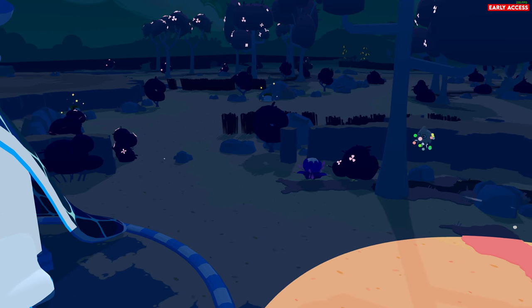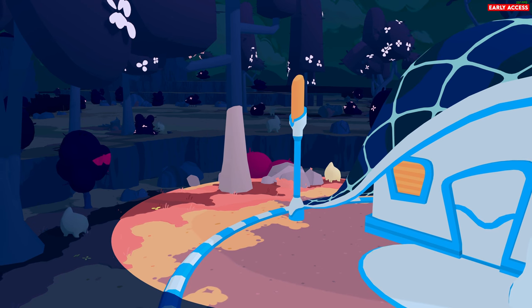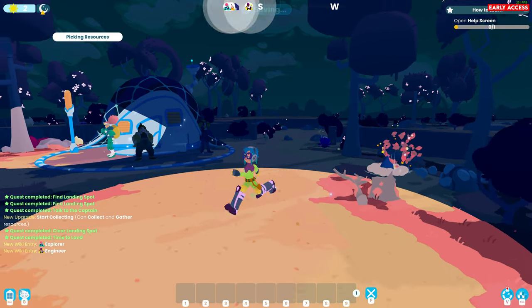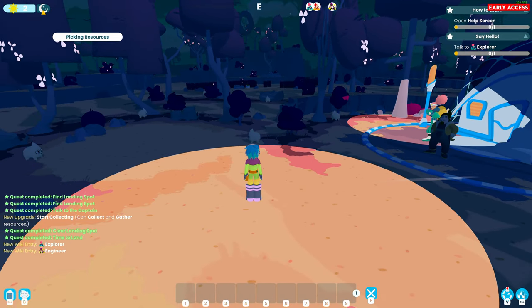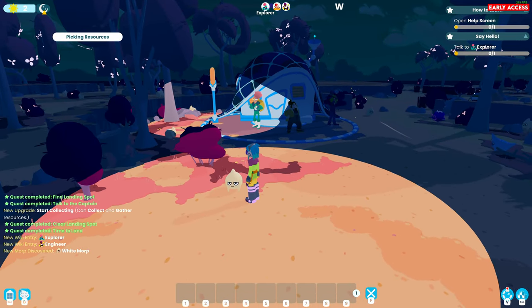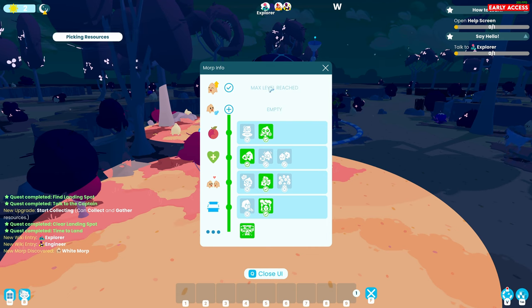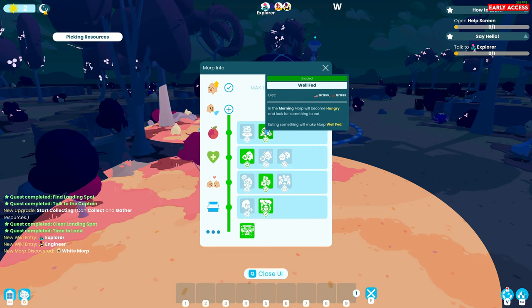That's a weird droopy house. What are those creatures? I'm just going in kind of blind here. I think it might remind me of Viva Pinata. Look at this guy. Morp info - max level reach is empty. He's well fed. Danger category: safe.